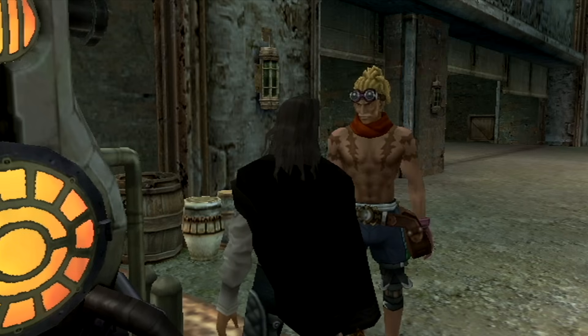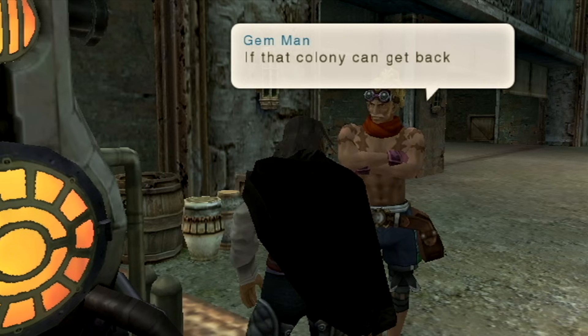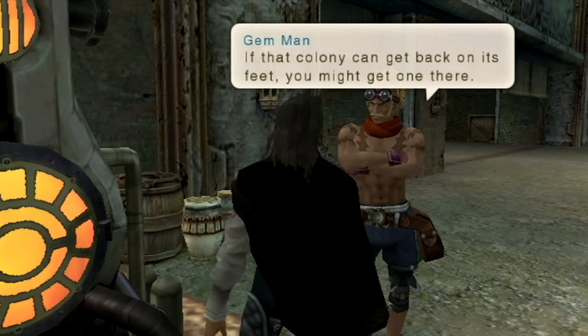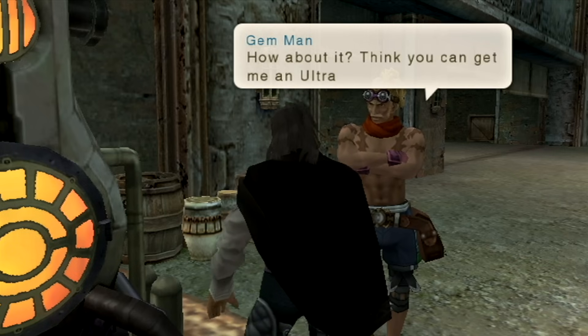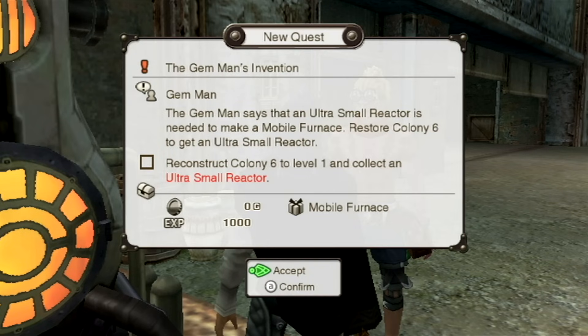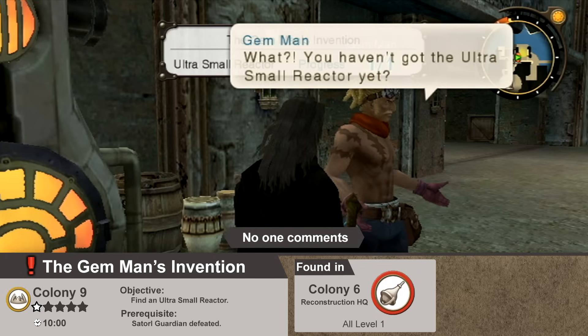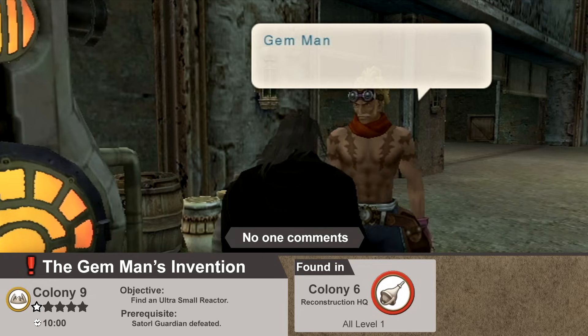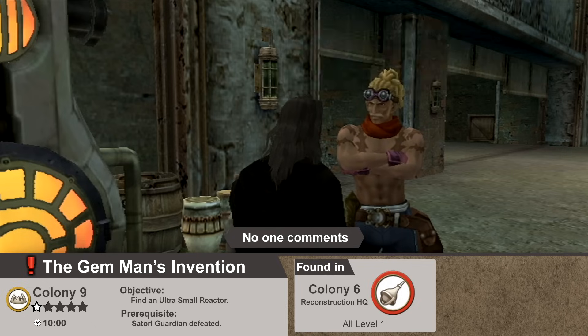It's called an Ultra Small Reactor. They developed it in Colony 6 to use in ether mining. Finding one could be tough after what happened there, though. He heard there are some people looking to fix up Colony 6 — if that colony can get back on its feet, you might get one there. Well, funny story about that, good sir. Indeed we can — we already have one on us. He takes a moment to realize it before acknowledging we do have it.